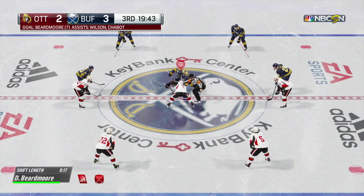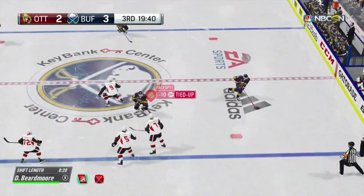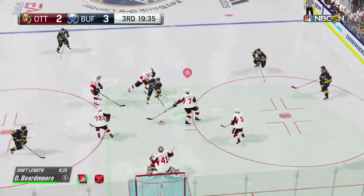They're only behind by one, and just one shot away from getting a top. From the faceoff, they lock up, and a good reach. That's help from the wing.